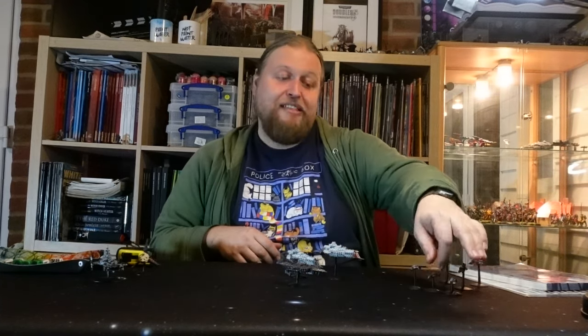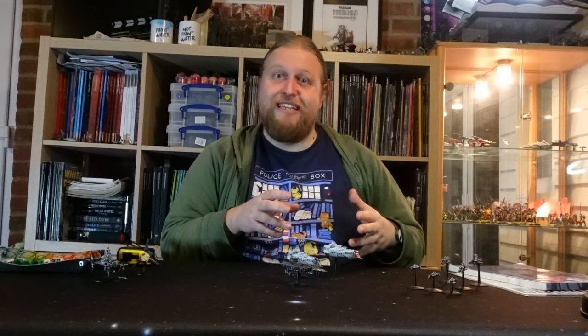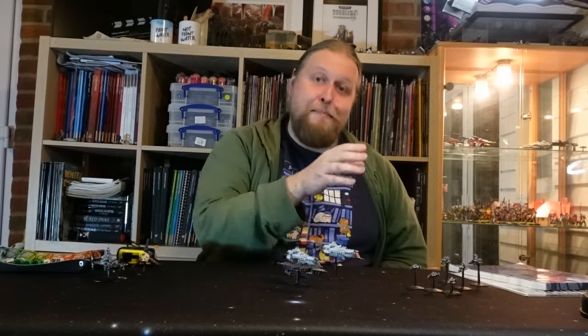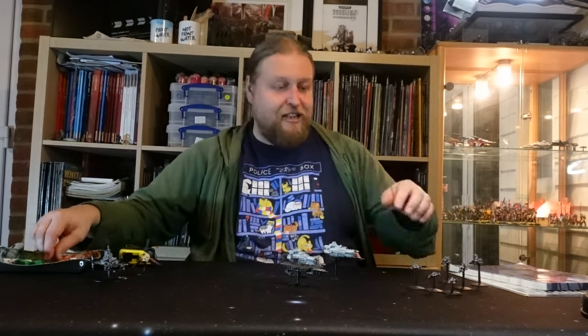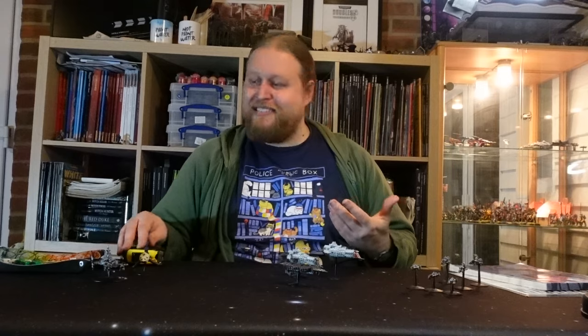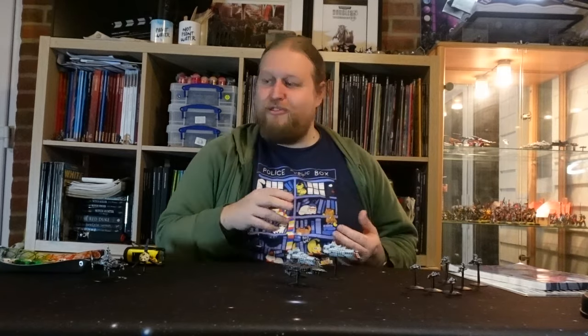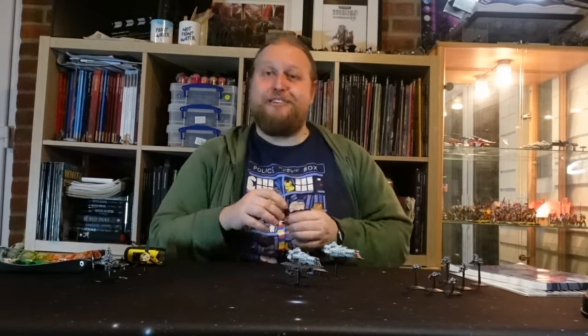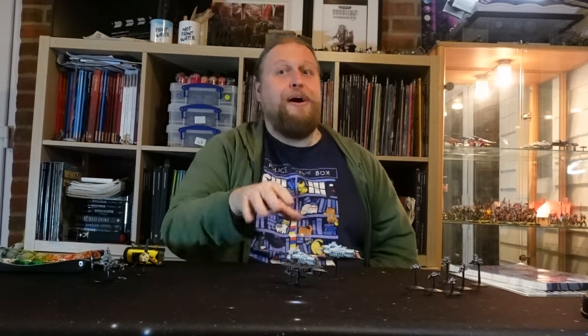Torpedo boats are a little bit different. They can be a squadron and fire their firepower weapons if they remain within 15cm of each other. But if they remain in base-to-base contact with each other, then they can combine their torpedo salvos. So a little group of Cobras with two torpedoes each — rather than putting out little torpedo salvos where the enemy's turrets get to try and shoot each one down separately — can instead crank out a firepower 6 torpedo salvo that blitzes through space with a much better chance of getting past the enemy turrets.